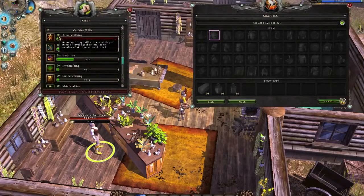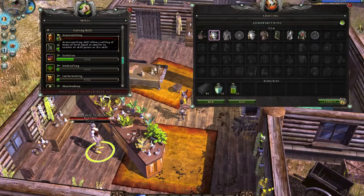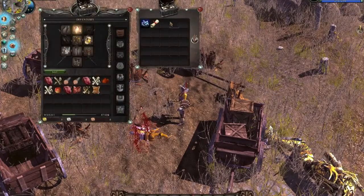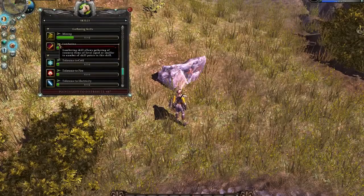Crafting is the part of the game that allows you to create your own items. There are 7 crafting skills you can use for crafting. Each of these skills is used to create items of a specific type.